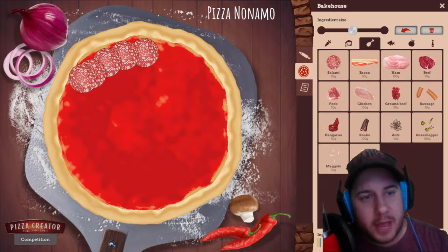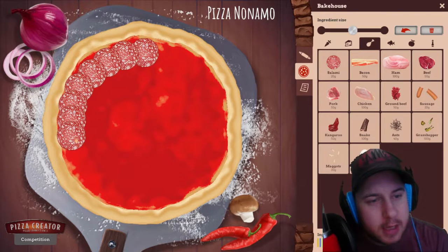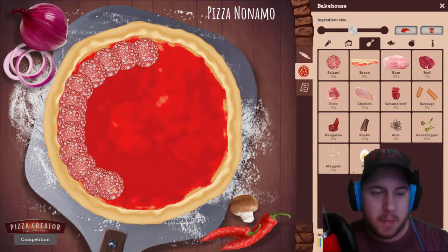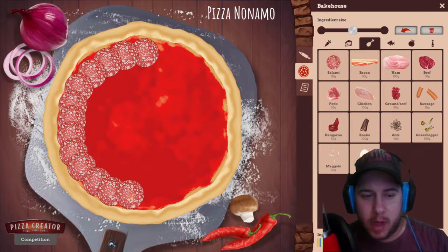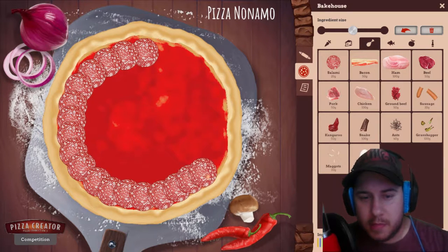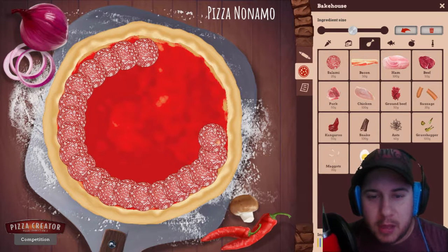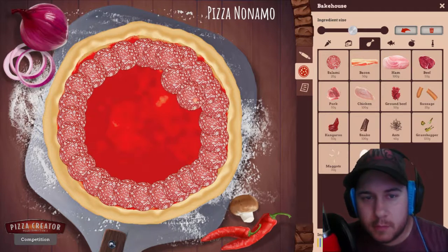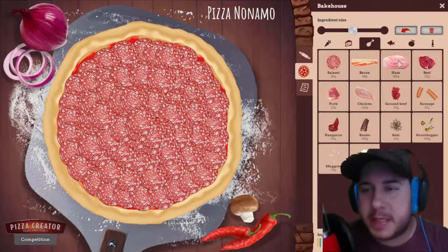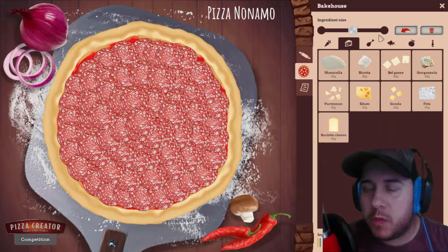We must cover the entire pizza. Not too far on the crust — then it does not toast well and the cheese will not melt properly. We have to make sure we do this very well. A little bit at a time — might as well do some video magic and fast forward this pepperoni insertion mode. Okay, we are done with the salami slash pepperoni.